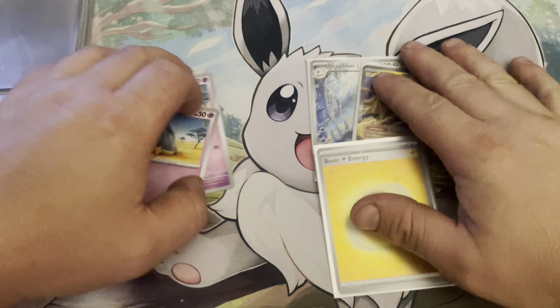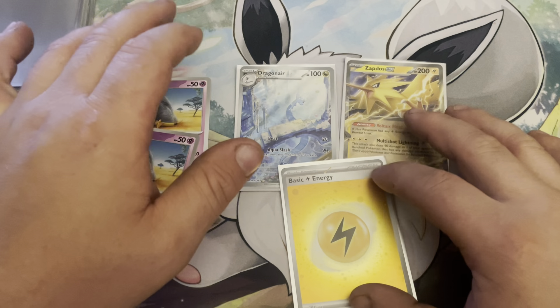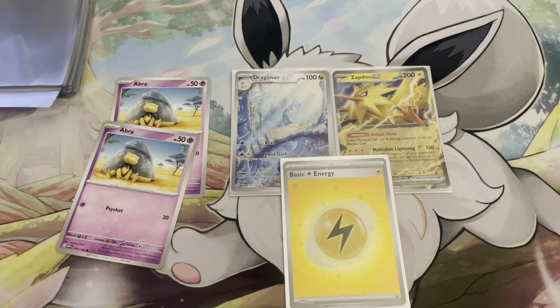These were kind of our best pulls, except for the Abras there. Got a playable card, another special foil energy. Pretty cool. And thank you so much for watching. I'll probably have some more 151 next week, and probably right up until Paradox Rift. They've definitely released a ton of this product, which is really good — it should make the cards really easy to get and a master set easy to acquire.